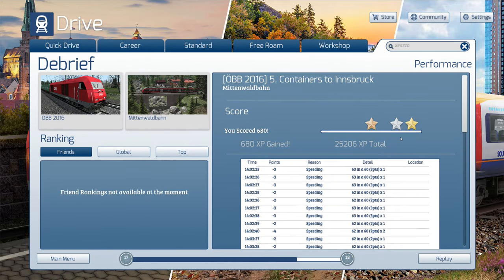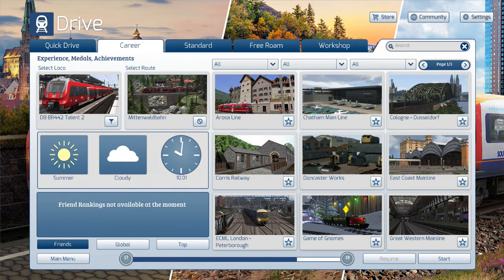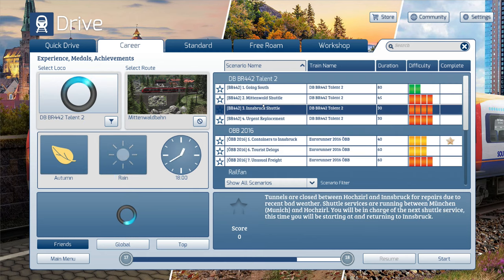Well, there you go — that is my little look at the Mittenwaldbahn and one of the freight missions. I'll leave a link to the DLC down in the description — maybe go and check it out. I think it's okay, perhaps not worth the full listed price. I got this in a pack where you could buy the next year's edition of the game about three years ago. Maybe on a sale it might be worth it. There are also commuter missions with the trains we just saw driving past.